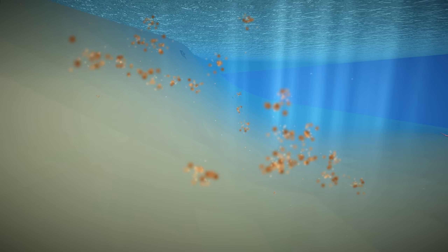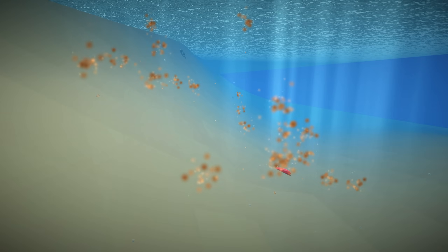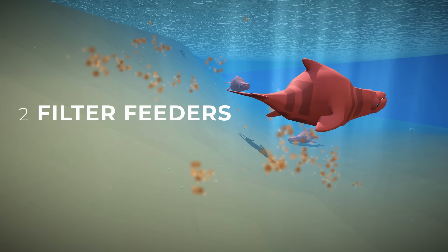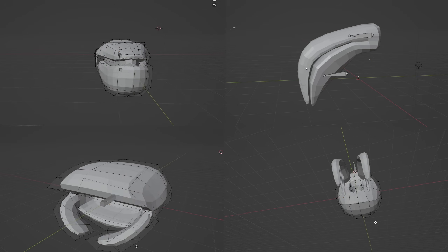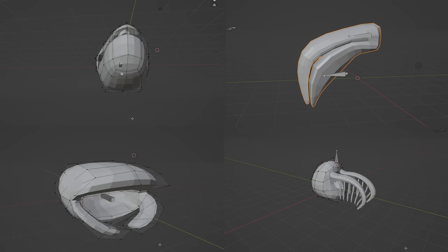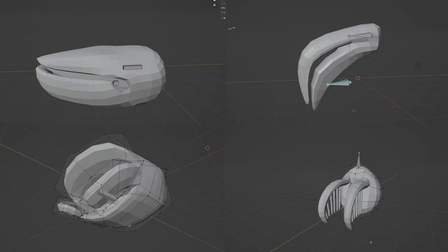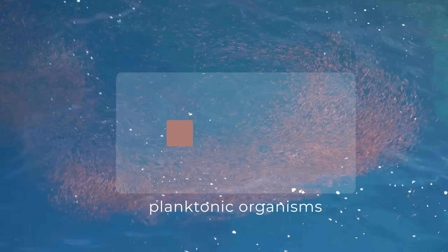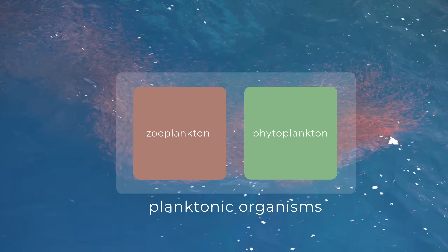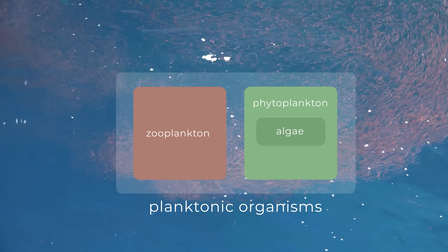Number two is filter feeders — something I really wanted to add but that didn't make it into the sea and sandbox update. The big question here is how does plankton work? Plankton is an umbrella term for all organisms that don't propel themselves against a current. The subgroup that needs to eat, such as animals, is called zooplankton. There is another subgroup called phytoplankton that works by photosynthesis, and a subgroup of phytoplankton are algae — microalgae to be precise.